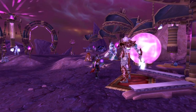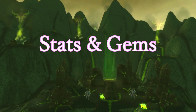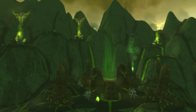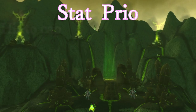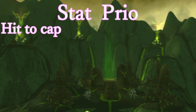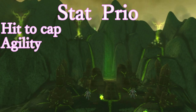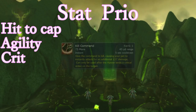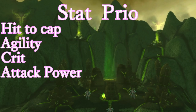How does our stat priority fall in TBC? Hit is still incredibly important - we need 9% for skull-level targets, and you can get hit from outside of gear, so don't forget things like Draenei and Improved Faerie Fire. After that it's Agility - this is where most of our gemming will be; even though we only get one ranged attack power per point, Agility is still very strong. Then Crit, which is even more important now with crit-based abilities like Kill Command and Exposed Weakness. Finally AP - pretty much no reason to gem AP; even the higher AP PvP gems likely aren't worth it for raid gear.